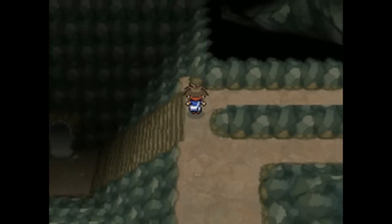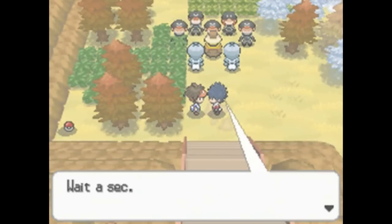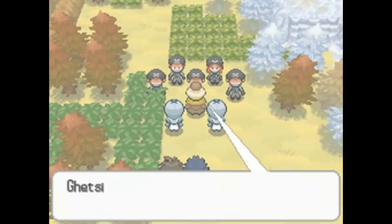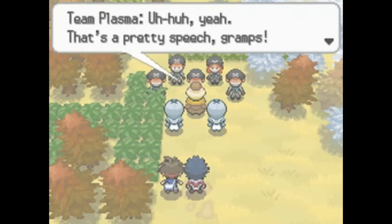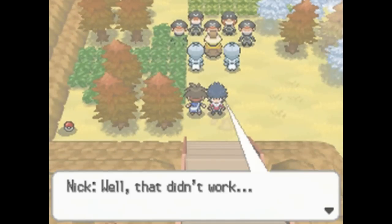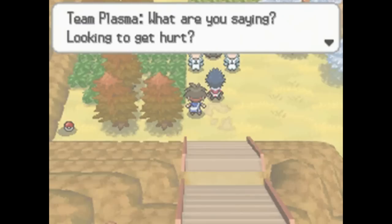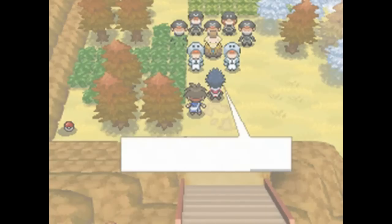Going outside, there's a story scene with the Plasma Grunts. Hugh is here too, and Rude is telling the grunts they need to change their ways and join the good side. The normal Team Plasma grunts refuse, calling him a foolish old man. Hugh then unleashes his rage as per usual.